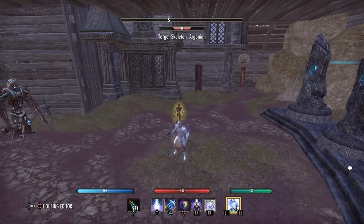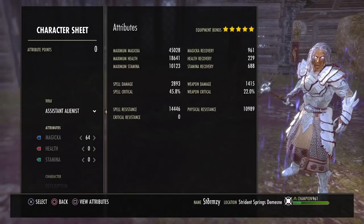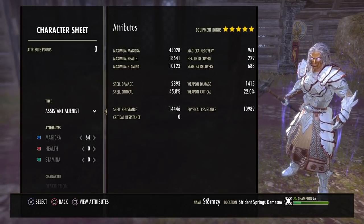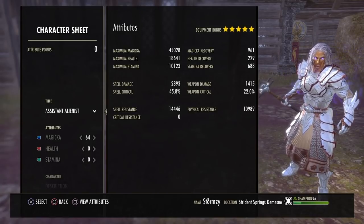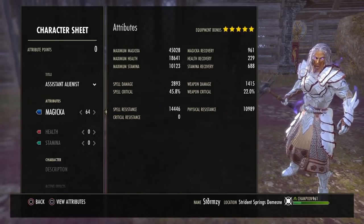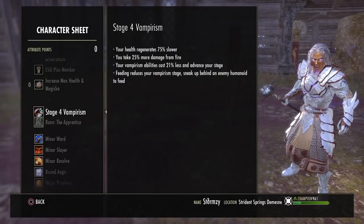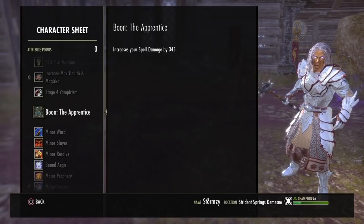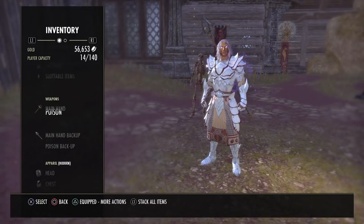Without further ado, let's get into the build itself. Our fully buffed stats are: 45,000 Magicka, 18.6k health, 10k stamina, 2,893 spell damage, 45.8% crit, and 961 recovery. All attribute points are into Magicka. We are a Stage 4 Vampire and the boon we're using is The Apprentice.